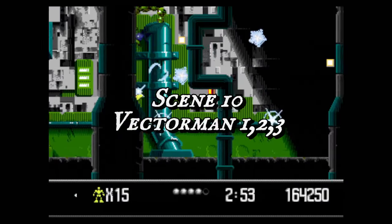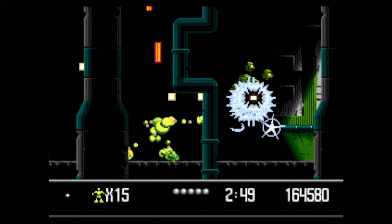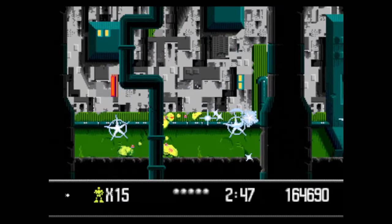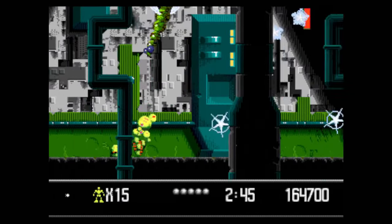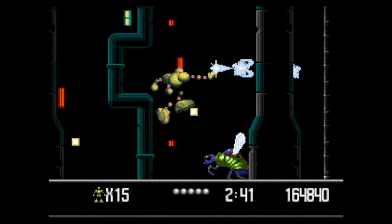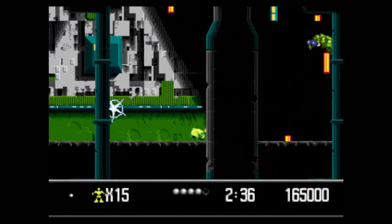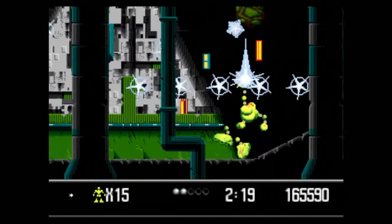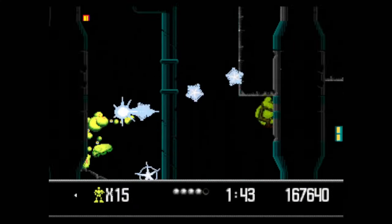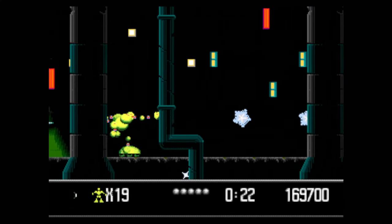Scene 10, called Vectorman123, is on skates just like Scene 8, and much like that stage, it's filled to the brim with snake flies. Implement the same strategy as last time — slowly gliding your way through and blasting the snake flies from below. When you drop down the hill, head left and grab the photons from this power sack, then go back and wipe out this power sack for a 1-up, and shortly after that is the end of the stage.